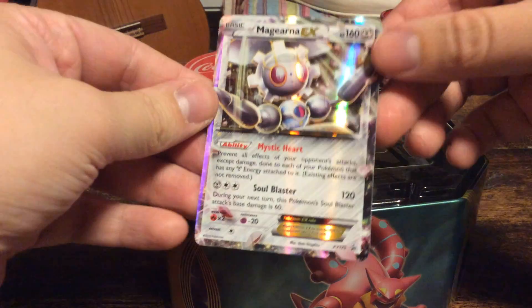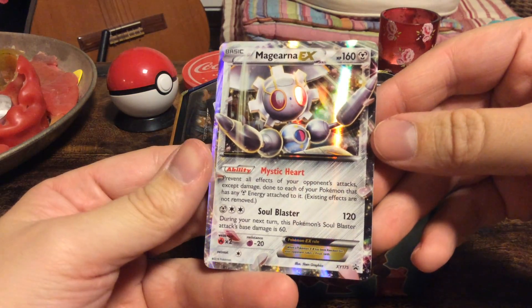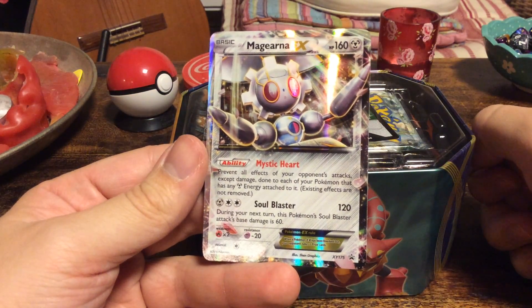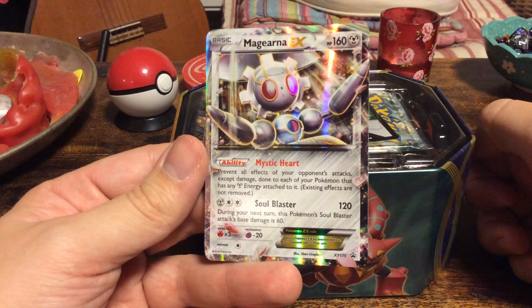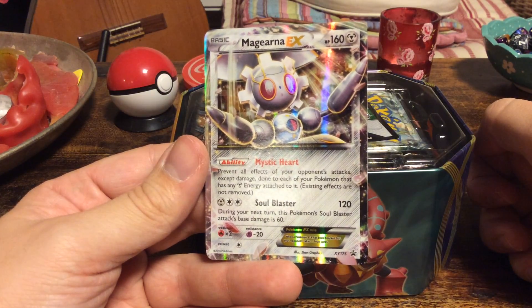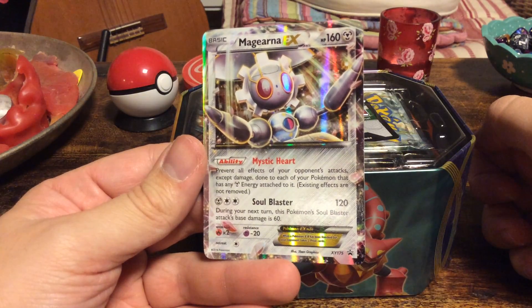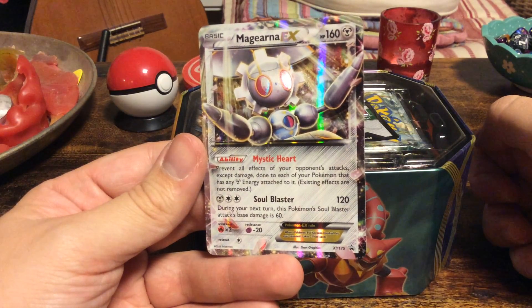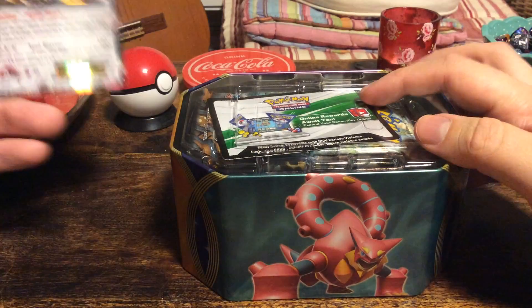So let's see the promo here. Magearna — 160 HP. It has the ability Mystic Heart: prevent all effects of your opponent's attacks, except damage, done to each of your Pokémon that has any metal energy attached to it. Existing effects are not removed. And Soul Blaster does 120 damage; during your next turn, this Pokémon's Soul Blaster attack's base damage is 60.